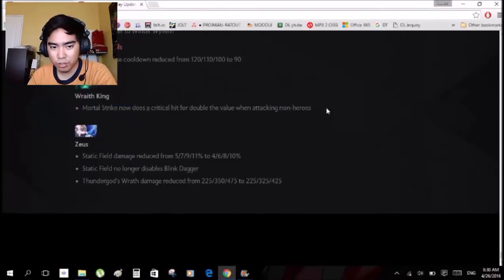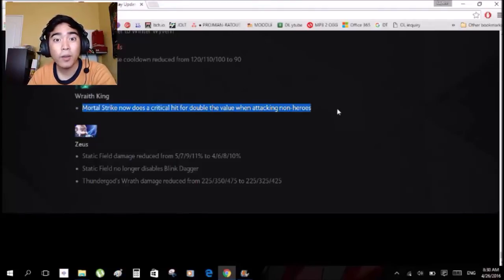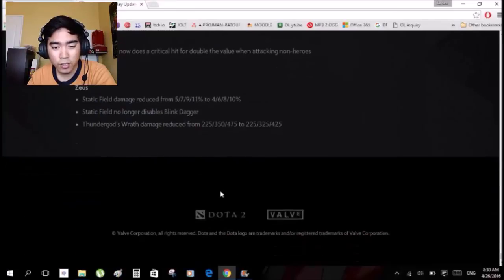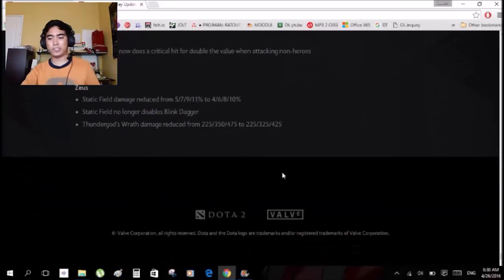Wraith King Mortal Strike now does a critical hit for double the value when attacking non-heroes — that makes his farming way faster and better. Zeus Static Field: no longer disables Blink Dagger. That's a good one. And that is the last of the hero changes.